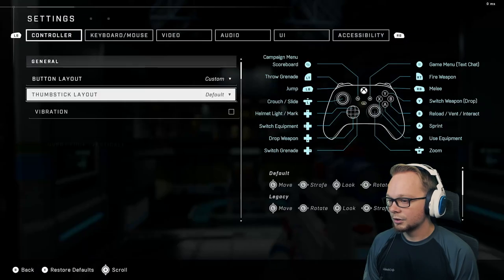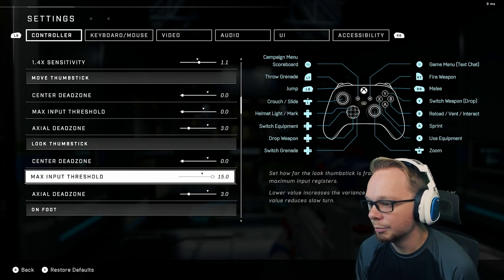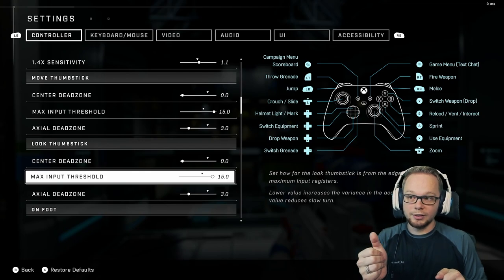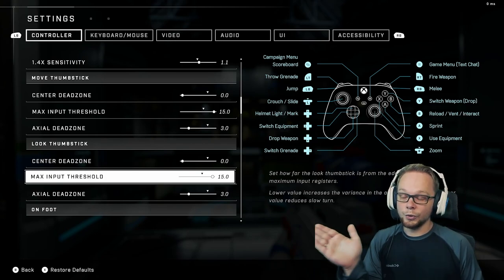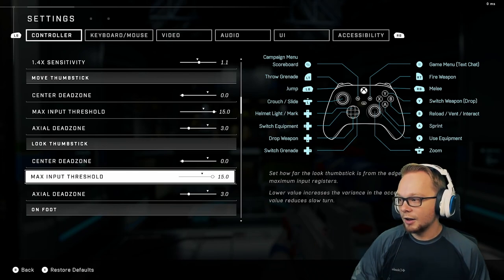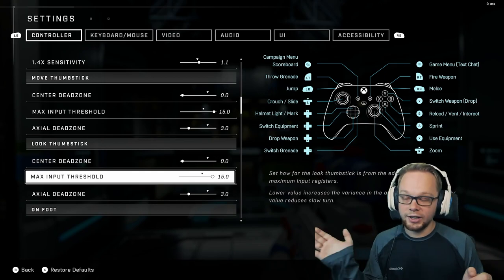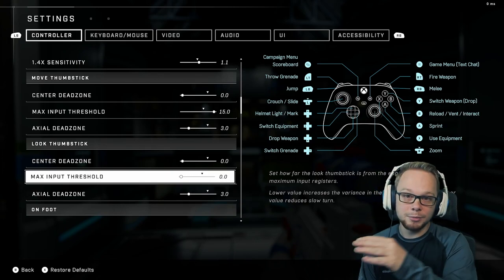With movement, we want to have the max input threshold on 15. The reason is because your thumbstick is way more responsive when moving right and left with the max input threshold at 15 — if you strafe quickly, it picks that up faster and allows you to move back and forth much quicker. With the look thumbstick, I kind of like it at zero because I like it slowly getting to my acceleration. I don't like how quick it is when max input threshold is maxed. So I personally keep my look thumbstick at zero but my movement thumbstick at 15.